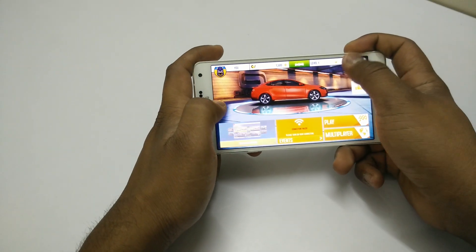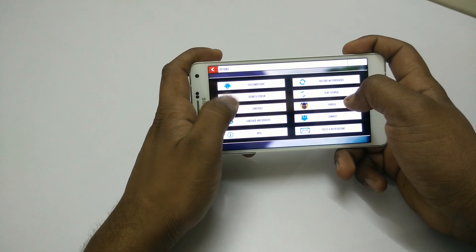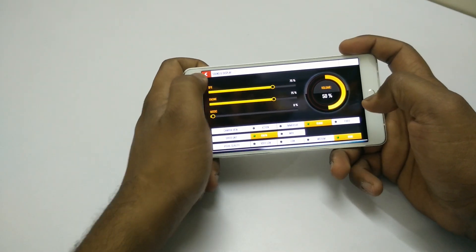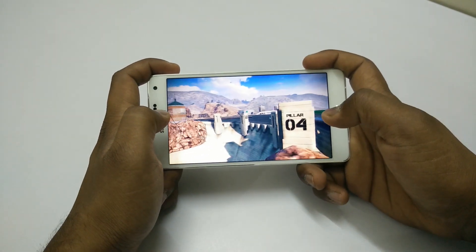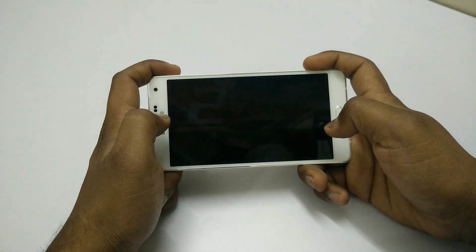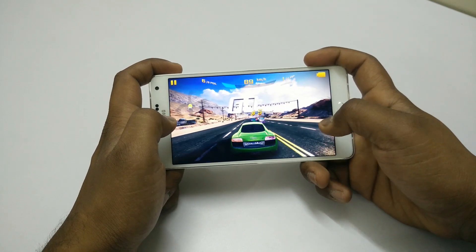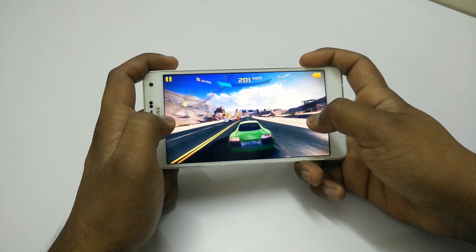Now let's play Asphalt 8, which is a bit of a high-end game. I'll be playing on high graphics, so let's check out the graphics settings first. By default the graphics setting is at medium, but I've restarted the game to play on high graphics mode.